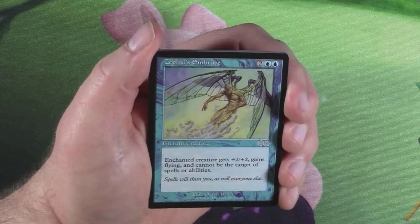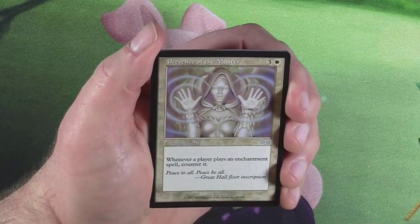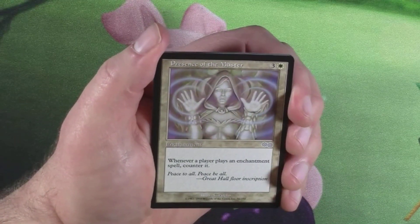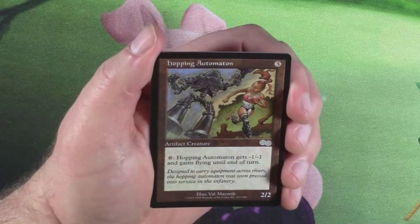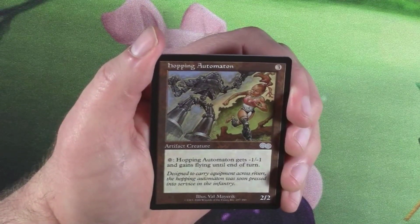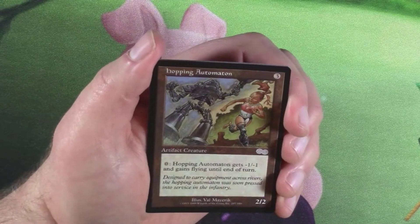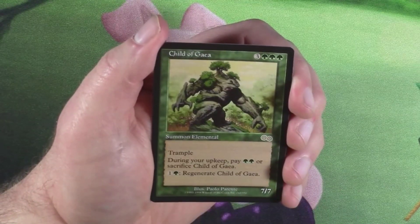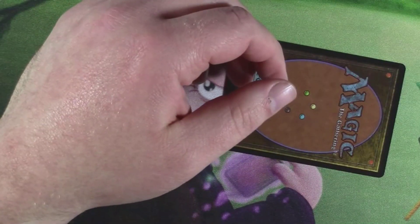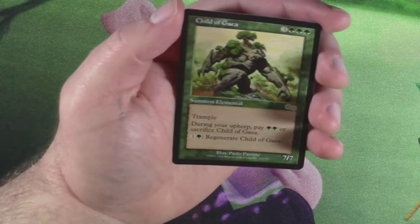Zephid's Embrace, Presence of the Master, Hopping Automaton, and Show and Tell, Sneak Attack — Gaea's Cradle. There's gotta be something else.